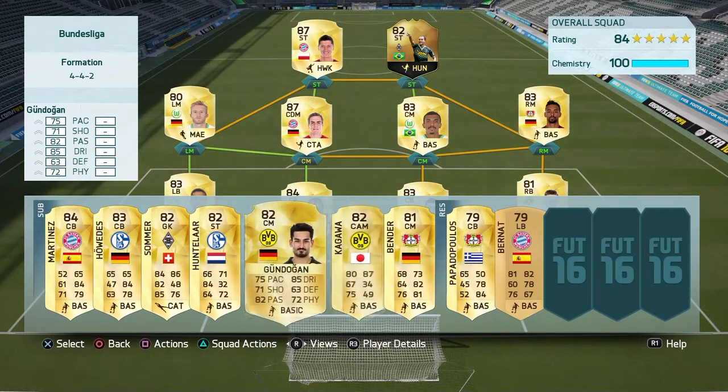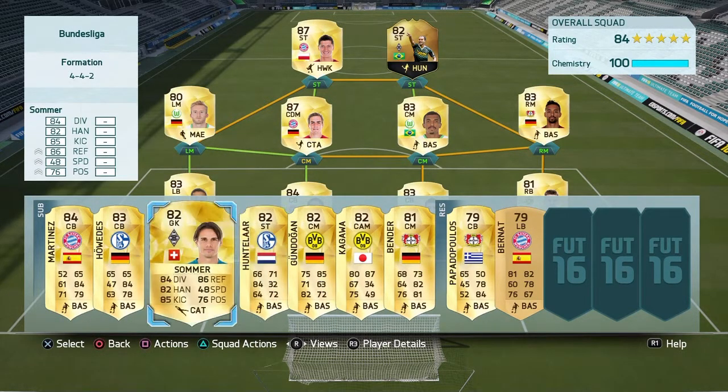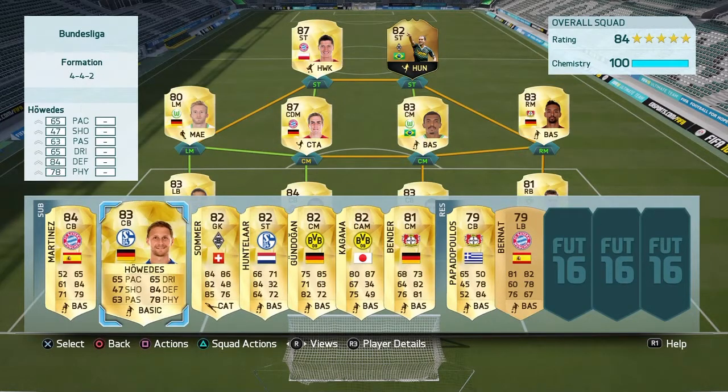On the bench we've got Bender, Kagawa, Gundogan, Huntelar, Somer, Houdes, and Martinez.